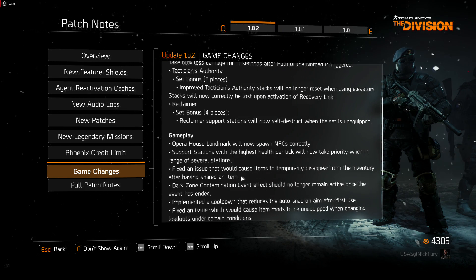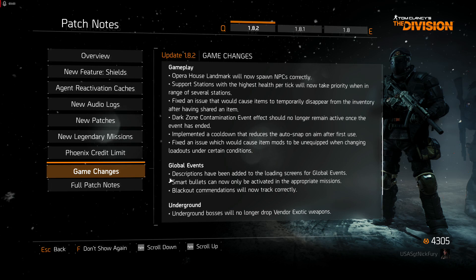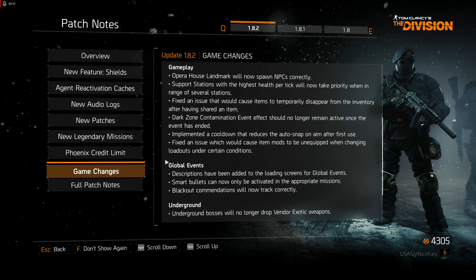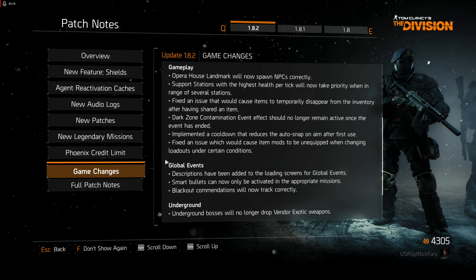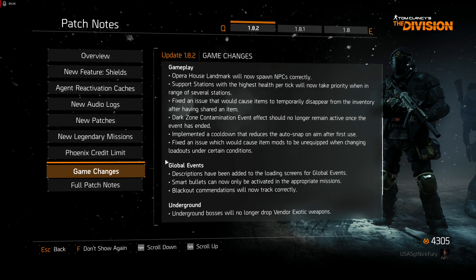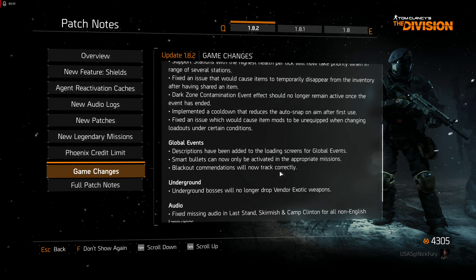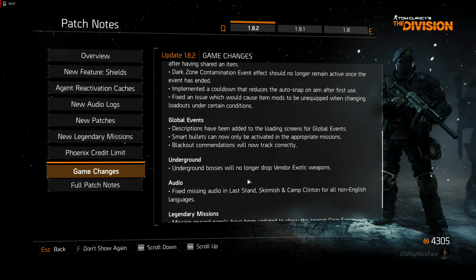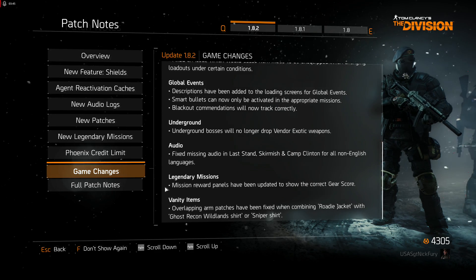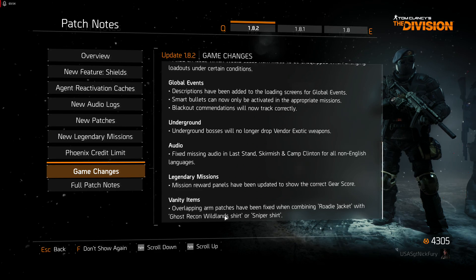An issue that would cause items to disappear from inventory after sharing an item has been fixed. Dark Zone Condemnation event effects no longer remain active once the event has ended. A cooldown has been implemented to reduce auto snap-on aim after first use, which is supposedly going to stop Chronos controllers. Global event descriptions added to the loading screen. Smart Bullets can now only be activated in appropriate missions. Blackout combinations are now tracked collectively. Underground bosses no longer drop vendor exotic weapons. Fixed missing audio in Last Stand skirmish. Mission reward panels updated to correct gear score. Overlapping arm patches fixed when combining Roadie Jacket with Ghost, Wildlands shirt, or Sniper shirt.